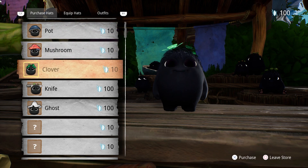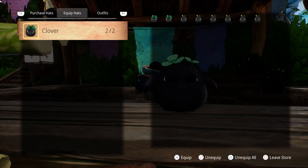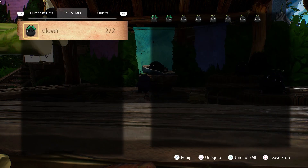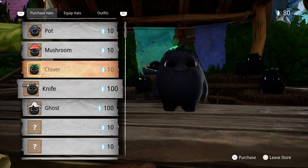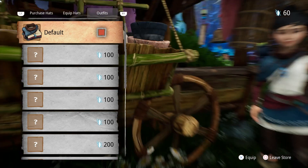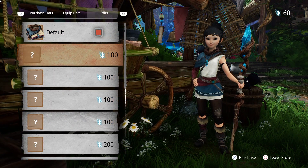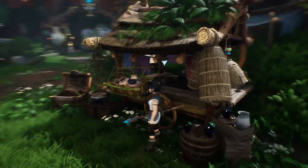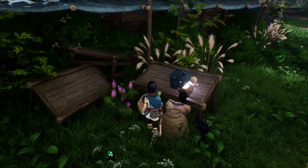What hats are we doing right now? I like clover. So you bought two — it'll automatically assign them. Grab a pot and a mushroom. You can go over to outfits as well. I don't have them. If I remember correctly, you couldn't buy outfits for a while.